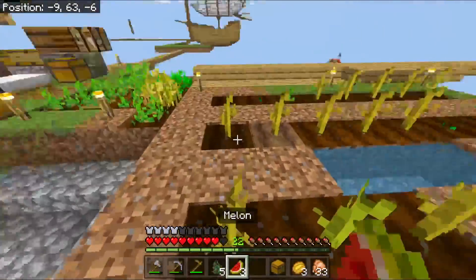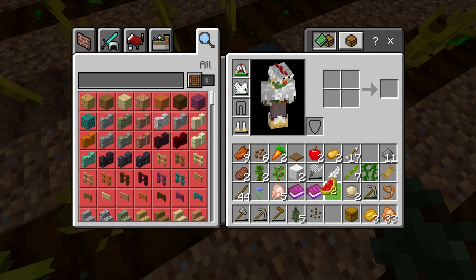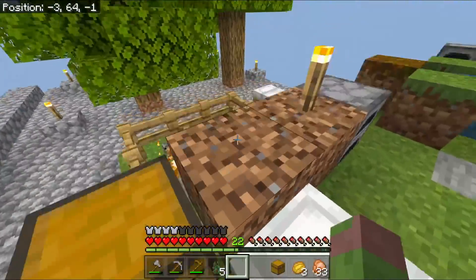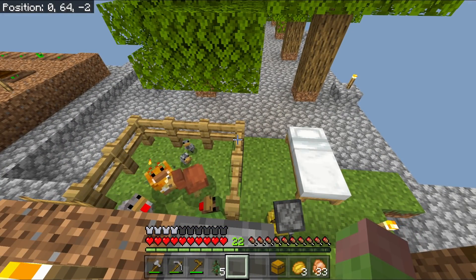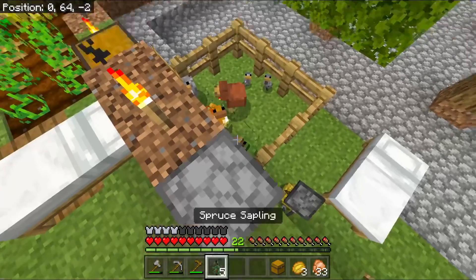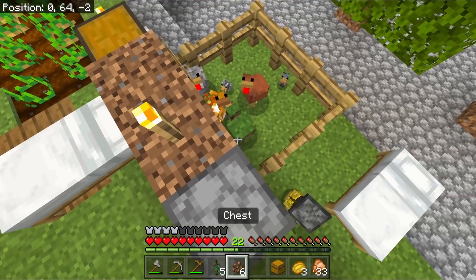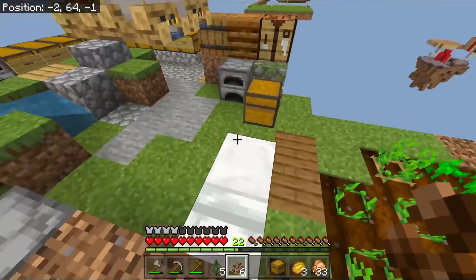Why did our watermelon hatch a fire chicken? That's not the nomenclature — it's supposed to hatch a water chicken. We are seeing some unorthodox combinations. Can we use cocoa beans to...? No, we can't. We cannot.